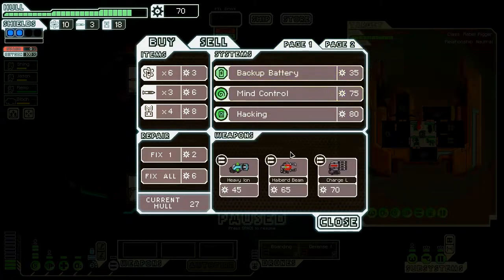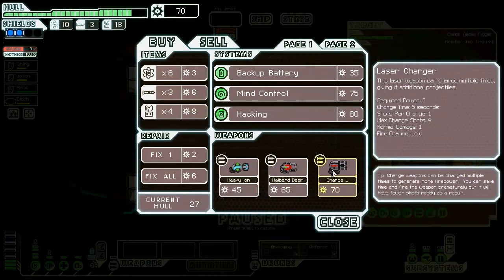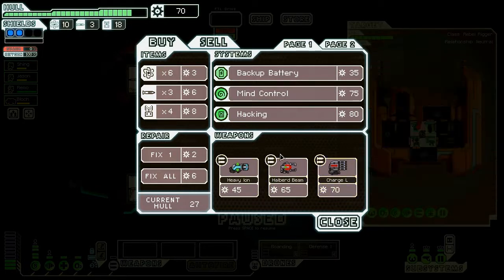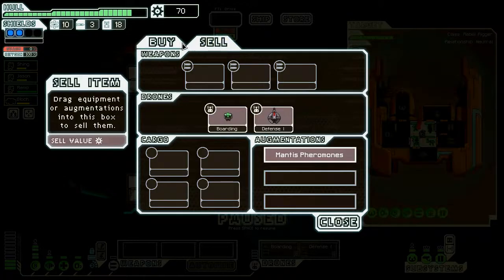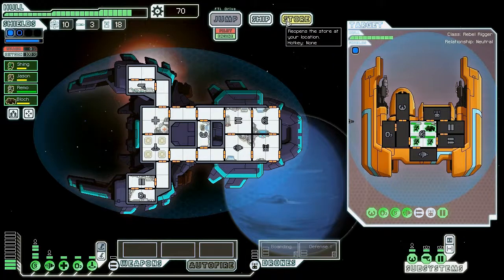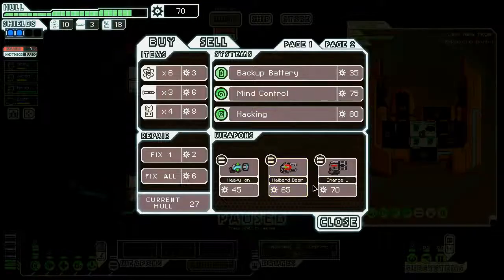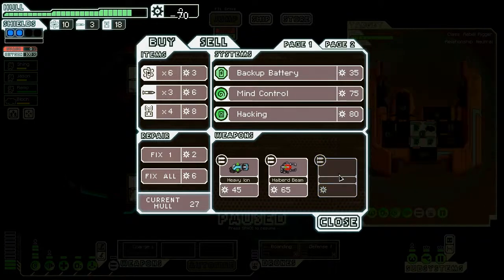Weapon pre-igniter — definitely don't want that because I don't have any weapons. I might want to get the charge laser, which is a good all-around weapon, except I'll need to upgrade weapons. How much do I need to upgrade weapons? It's going to be 65 plus the power. Power's not that high in demand on this ship because we're going to be teleporting, and it starts out with a lot of power. Let's go ahead and get the charge laser.